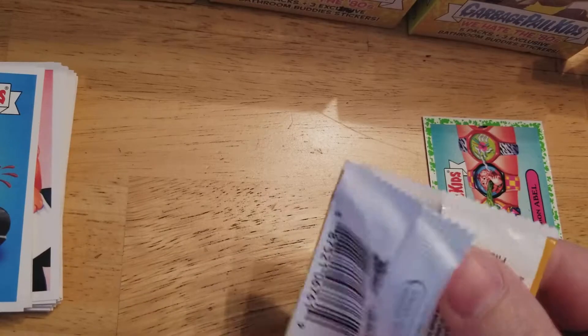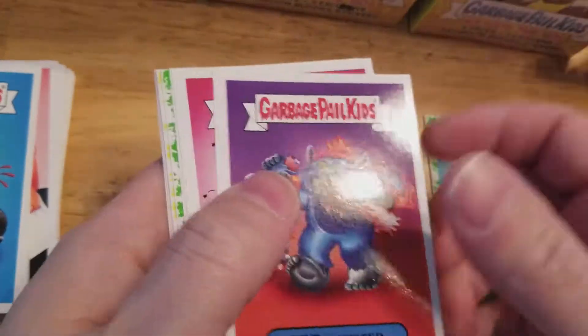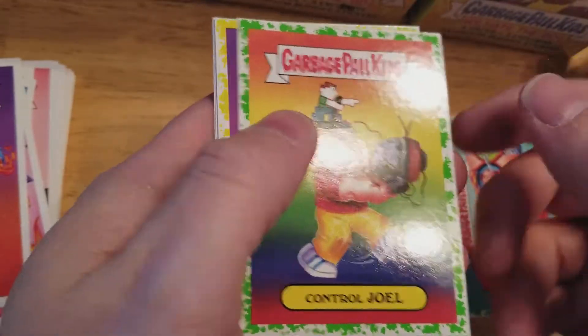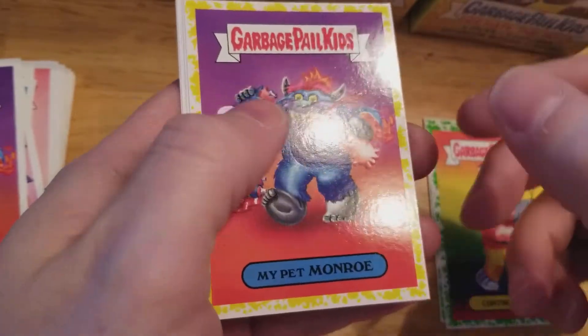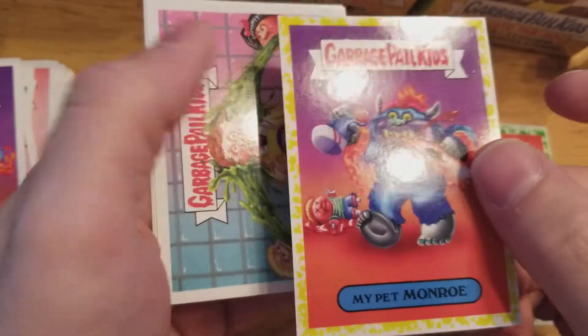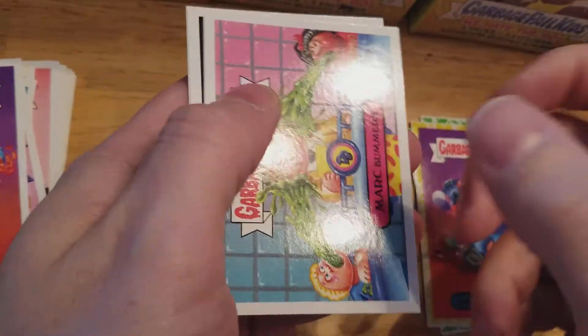These are the Target retail packs, so there's a chance we could get the phlegm border. Nice — speaking of phlegm, there we go! My Pet Monroe — these are not numbered but they are exclusive to the retail packs.